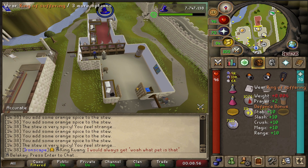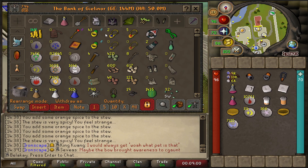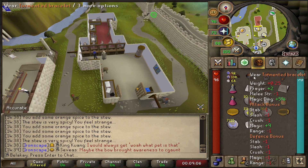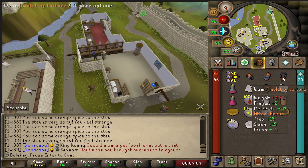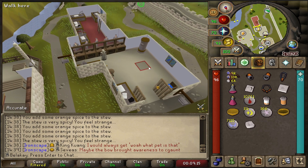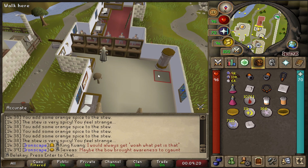There we go — amulet of torture, ring of suffering, tormented bracelet, and if we just grab our anguish out, that is all four done! That is such a huge milestone for the account. The bracelet, ring, and necklace are going to come in so handy for upcoming bosses that we'll be taking on. And now we get to block demonic gorillas and never, ever go back. Thank god.